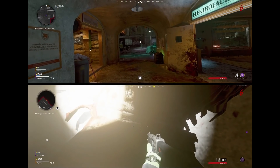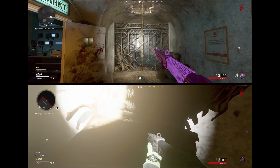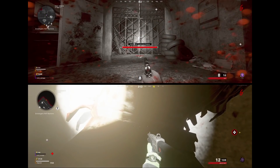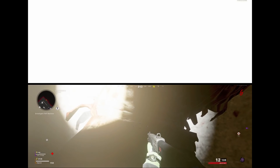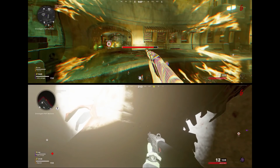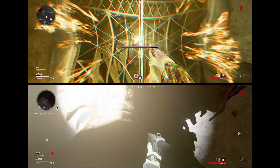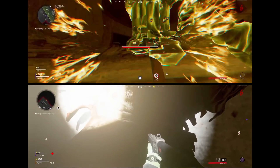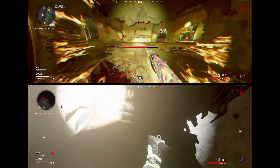Once you guys have purchased the frag grenade, go ahead and use the wrapper back down towards the bar. And once you guys are down here, you guys want to go ahead and simply down yourself. Once you guys have completely downed yourself, you guys want to go ahead and enter the tombstone stage. Once you guys have entered the tombstone stage, what you guys are going to need to do is use the wrapper. You guys cannot use any of the ziplines around the map.